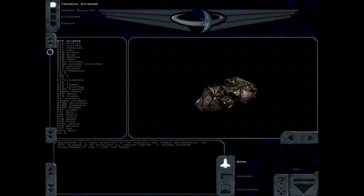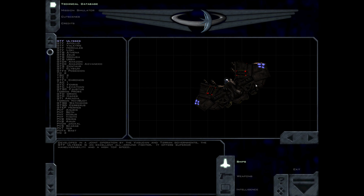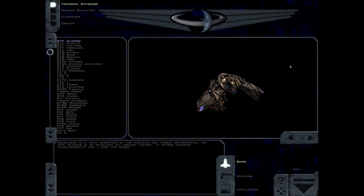Developed in a joint operation by the Vasudan and Terran governments, the GTF Ulysses is an excellent all-around fighter. It offers superior maneuverability and a high top speed.